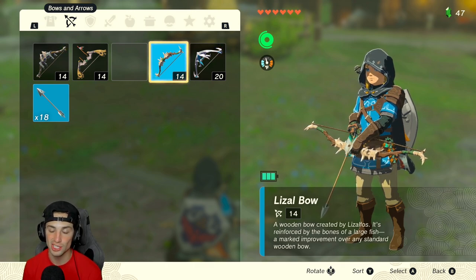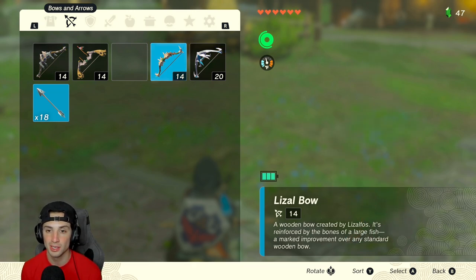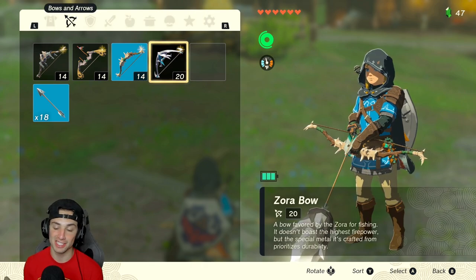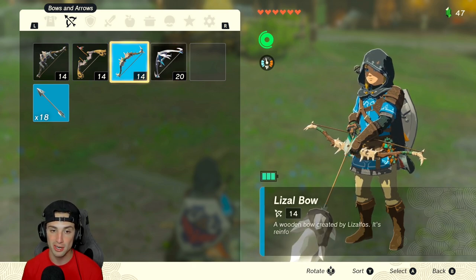Now this is where it gets a little tricky. You want to hit plus and plus back-to-back — close the menu and pull it up really really fast. If you do it right, the item you were trying to duplicate is now going to be on this bow in the menu screen. Hit plus-plus just like that, and as you can see the diamond is right there on it — that's how you know you did it right.